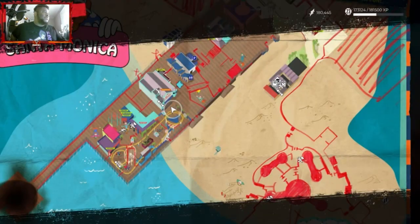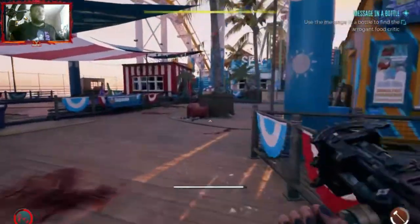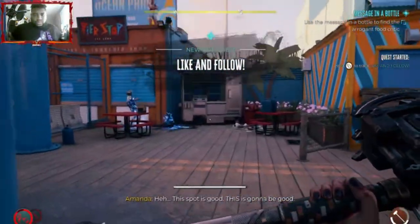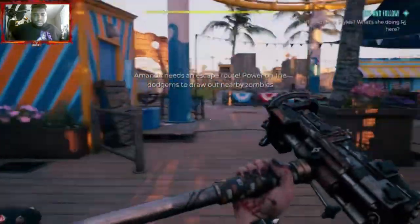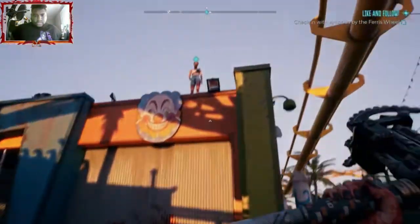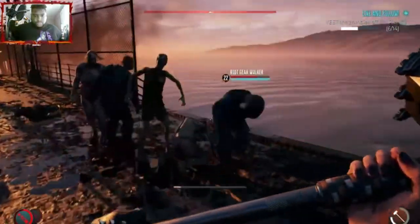Once you reach the Santa Monica Pier, go right here on the map, right next to the bumper cars. As soon as you reach the bumper cars, you'll start a new side quest called Like and Follow. Look right up and talk to Amanda, who's standing on top of this shack. She'll give you three smaller tasks to complete: electrifying zombies, knocking their heads off, and knocking them off bridges. Once you complete all three tasks, go back and talk to her.